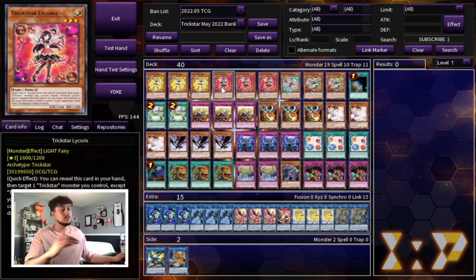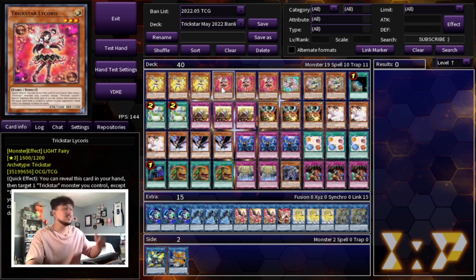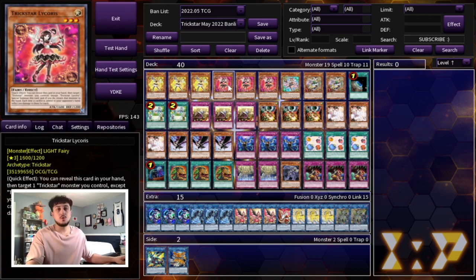If you're playing other builds — and maybe in the future I'll show you guys some different ways to play the deck — you can cut Licorice down to two. But in this build specifically, I definitely think three Licorice is the way to go. That's it for the Trickstar monster count, and I think that's all you really need.